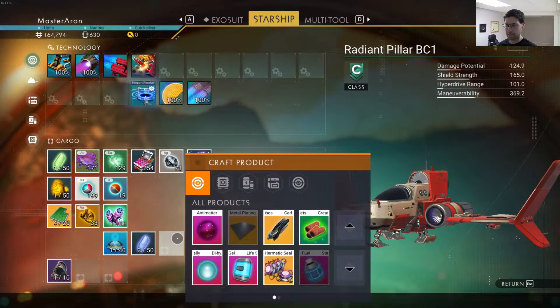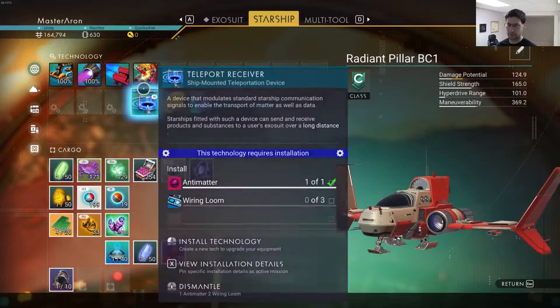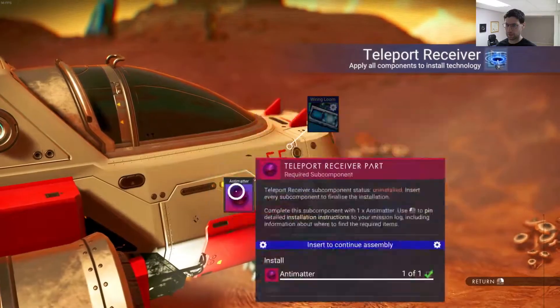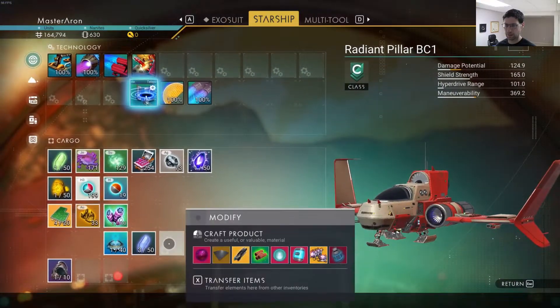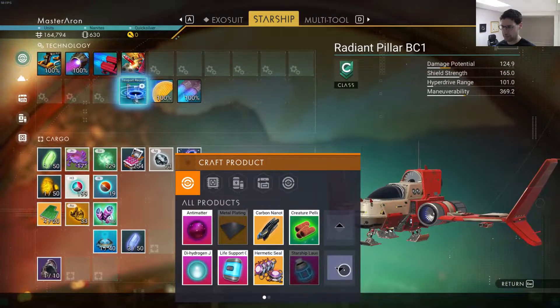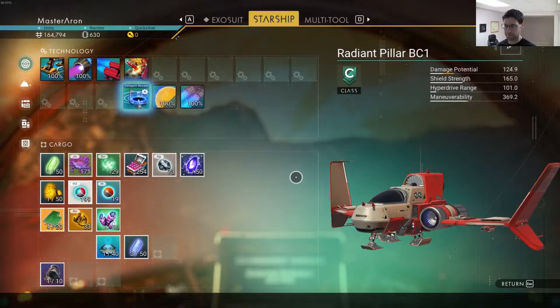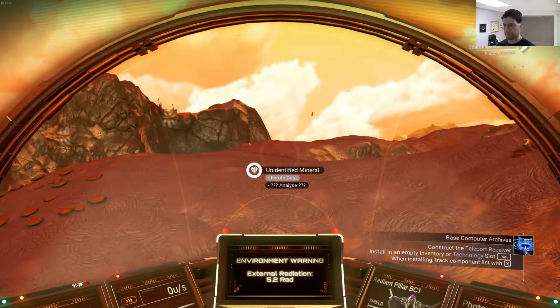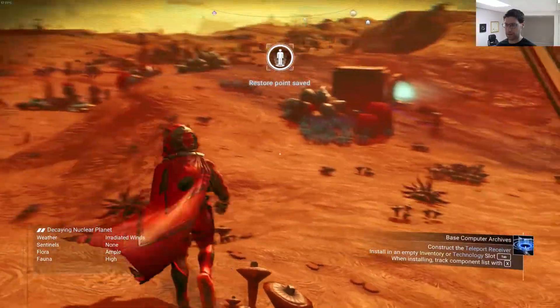How do you craft antimatter? Let's see here. Antimatter is chromatic metal and condensed carbon. Excellent. So we've got antimatter. Boom. Wiring loom — can I craft wiring loom? Nope. I need to buy a wiring loom.